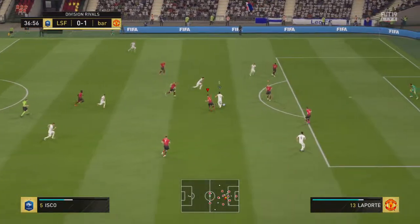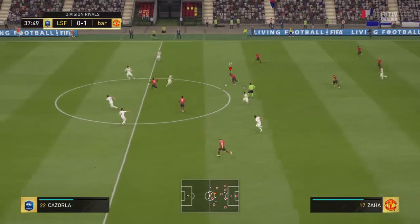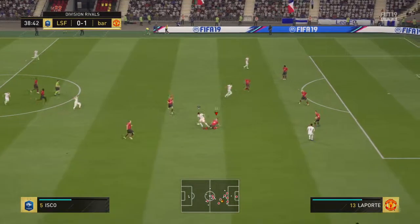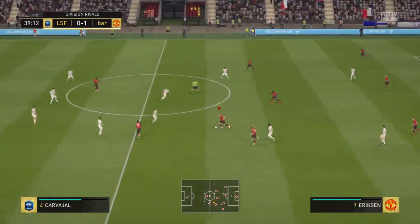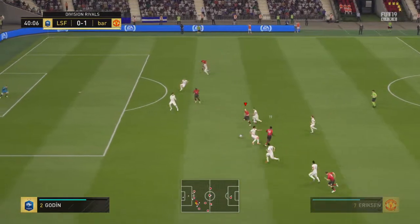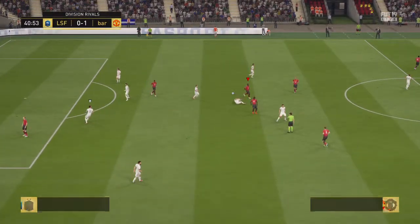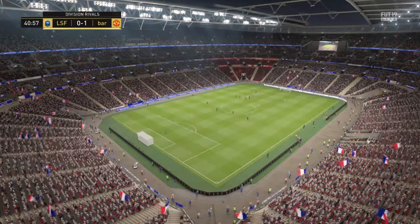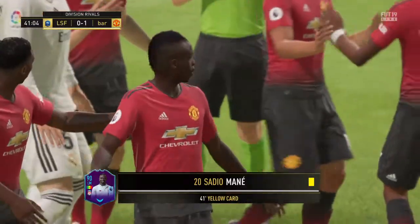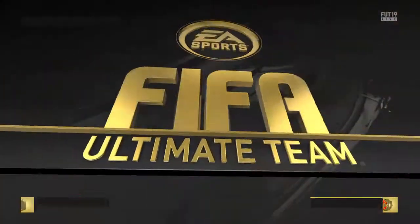Rodrigo. Isco working — shots on here, no great difficulty there for Alisson. He's cut that out — well read. Attacking now. Isco couldn't hold on to the ball. Henderson. Sturridge — Eriksen striding forward purposefully, given away by Christian Eriksen. Badly timed tackle — he'll be booked for that. And that's going to mean a booking without question. It was not the best of challenges.